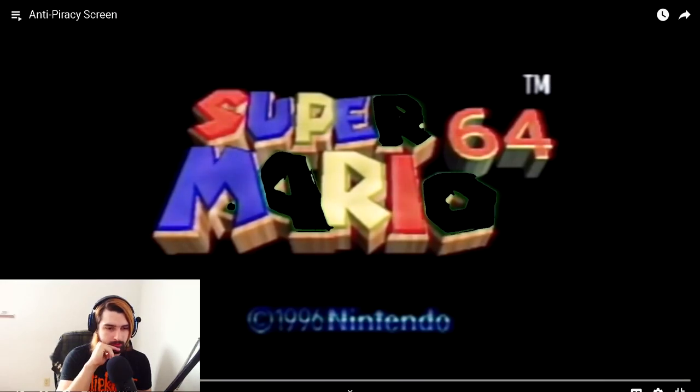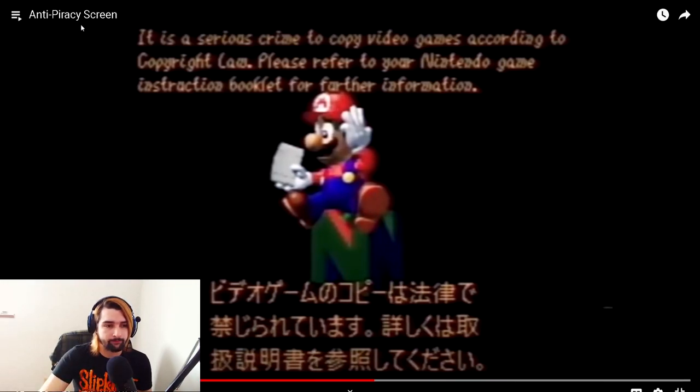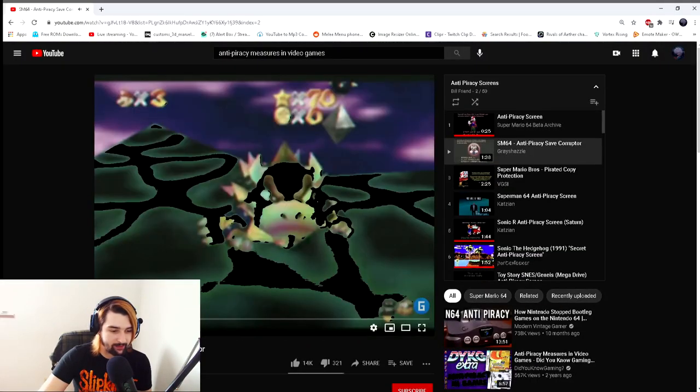Anti-piracy screen for Super Mario 64. It's just Mario 64 booting up. 'It is a serious crime to copy video games according to copyright law, please refer...' And right below that I'm assuming it says the same thing but in Japanese. Yeah, that's a little eerie, a little dark.